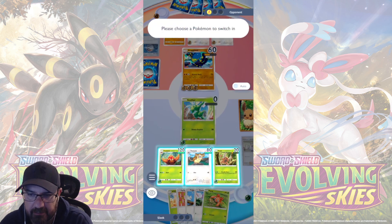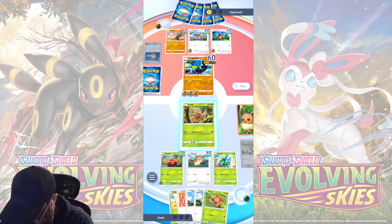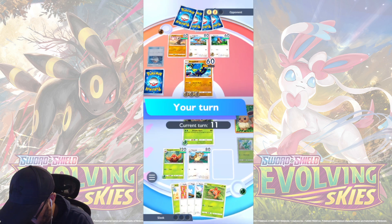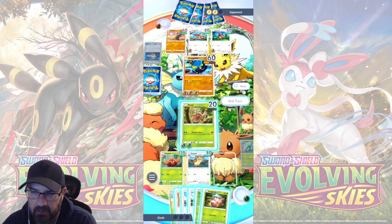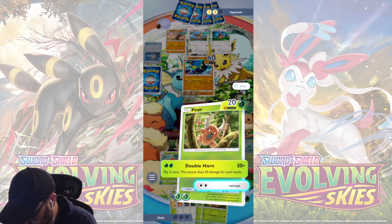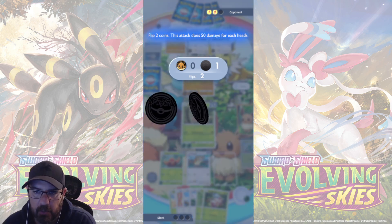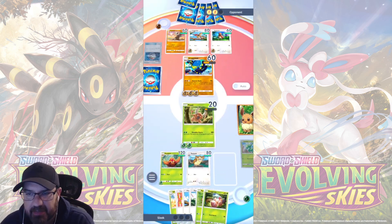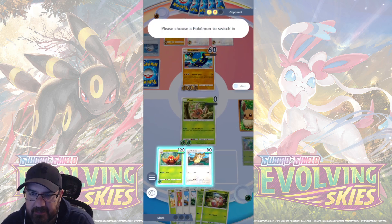Alright. He's dead. Alright, Pinsir's dead. Okay, so basically, if I don't get two heads here, it's over. If I do get two heads, it might still be over. Because I only have 20 HP. Ohhhh. Well, that's a thing. That just happened. Okay. That's it. He has three things. Nice.